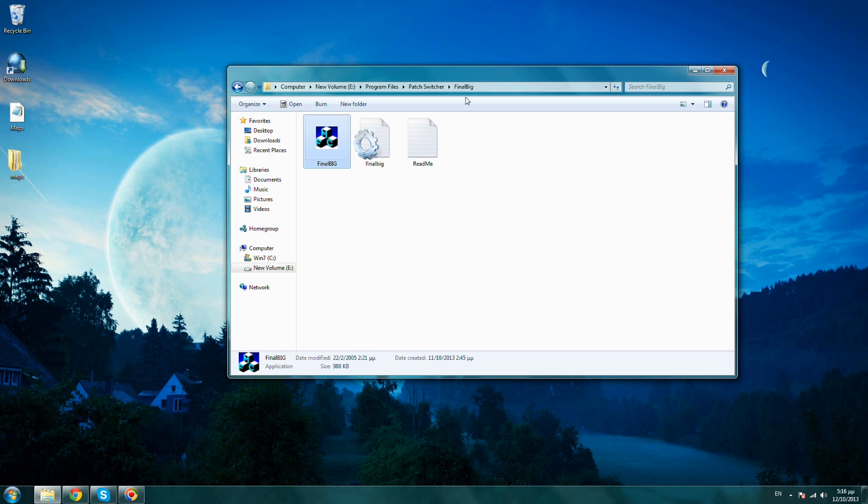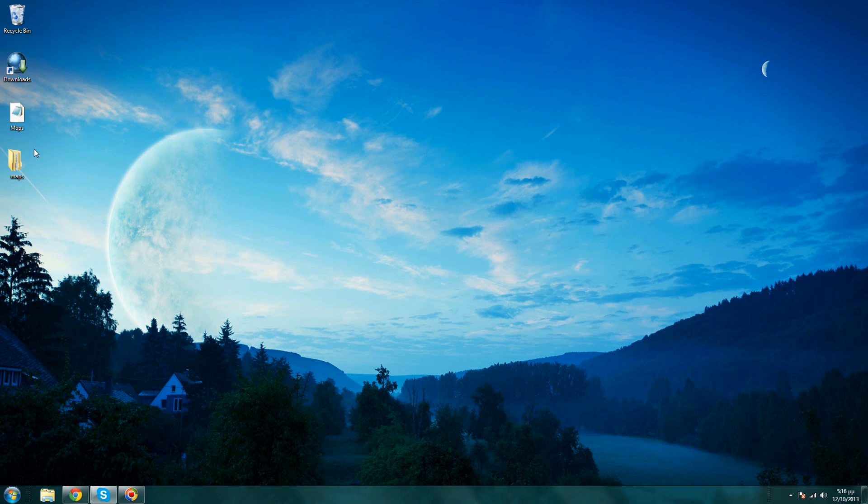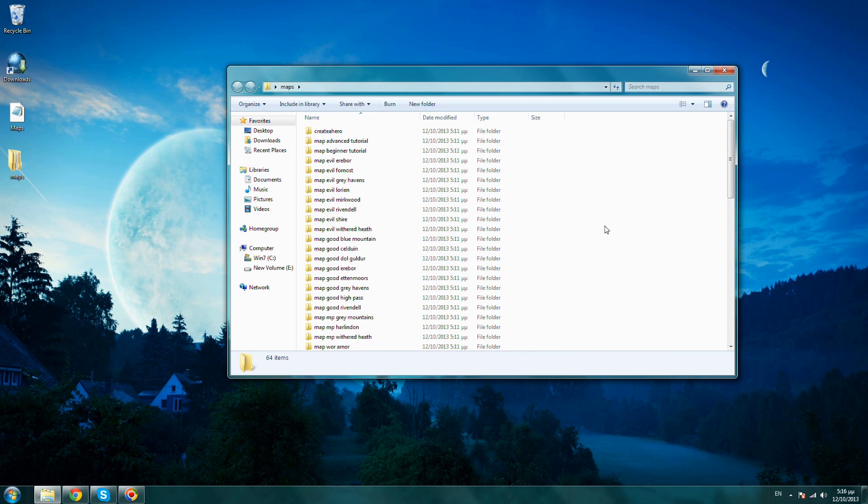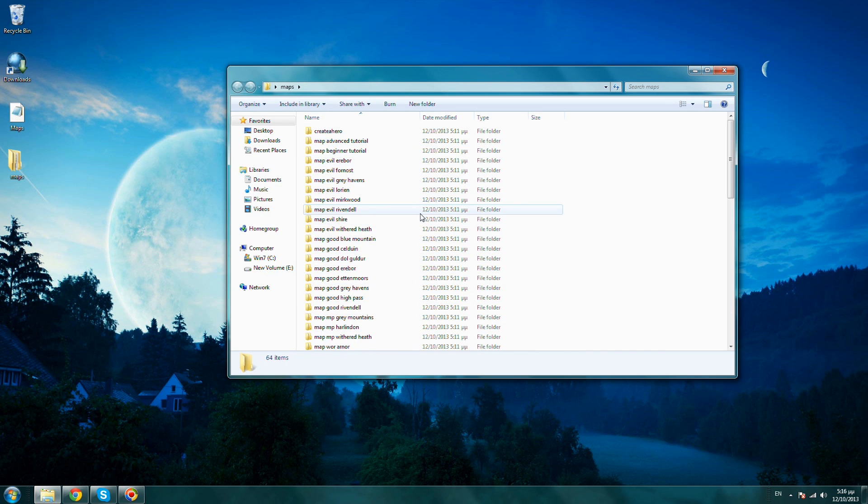Of course we only did this for one of the maps. You can do this for the rest of the maps one by one — change the camera height — and after you have changed all the camera heights for all your maps, you can then use Final Big again and save the new maps file into your Battle for Middle Earth folder.